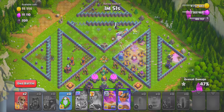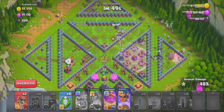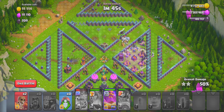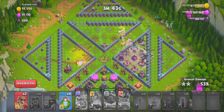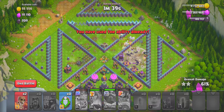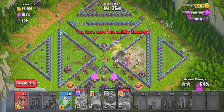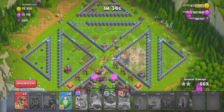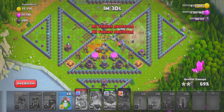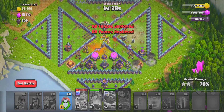From there it's easy to get the three star — your troops will make their way and destroy everything. Don't worry about the inferno tower; the drill machine will take care of it. If your troops did not destroy the inferno tower, you used the recall spell too early, but that's absolutely fine because the troops you have are enough to get the three star.